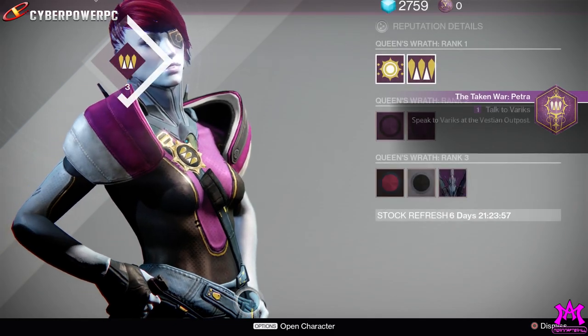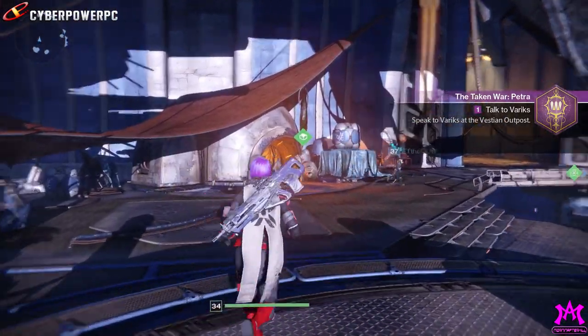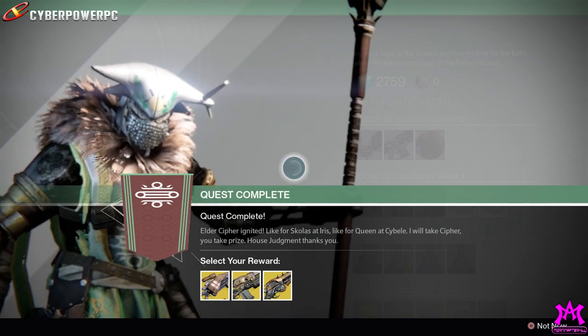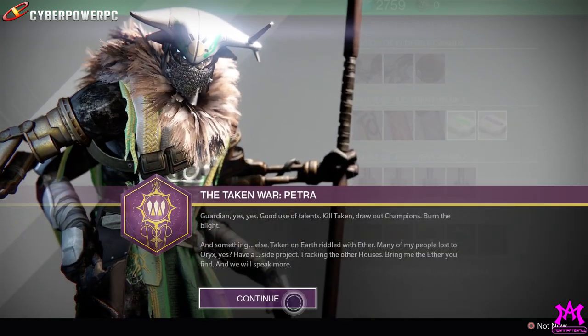They're challenging but straightforward missions that will lead you through the remnants of the House of Wolves to finish them off for Variks once and for all. Before you get there, though, you are gonna have to spawn champions of the Taken on Earth, Venus, and then Mars.